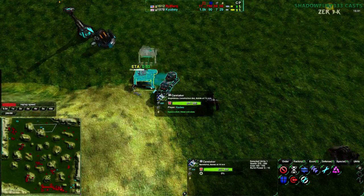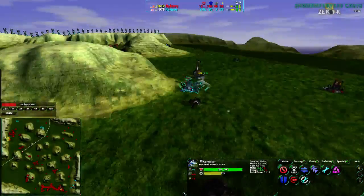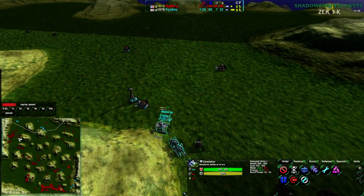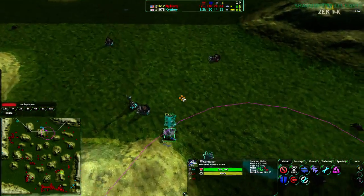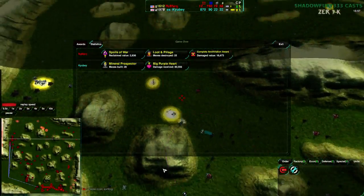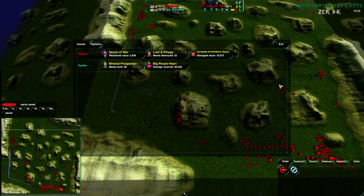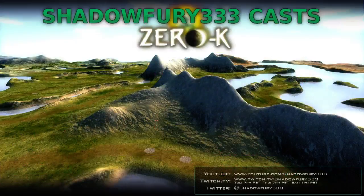Cube surprisingly has not yet surrendered, but building some caretakers — he's not quite done yet. Building a few caretakers to try to speed up construction of another factory. He might as well try — reclaim what he can, turn into caretakers, have the caretakers build each other. But Cube does throw in the towel ultimately, and Rymark takes the game. Nicely done, Rymark. I'm going to have another game for you guys in just a moment — that will be a game between Anerkid and Steel Blue on Alien Desert. Stay tuned.